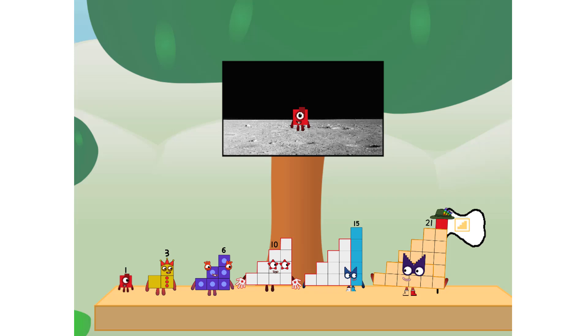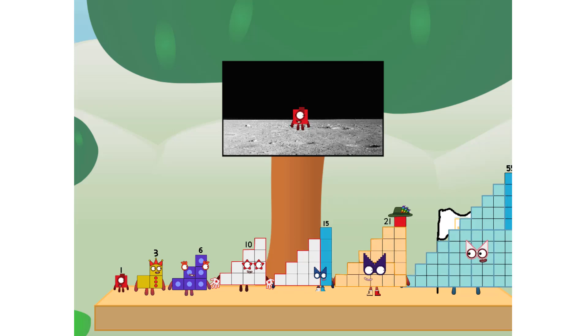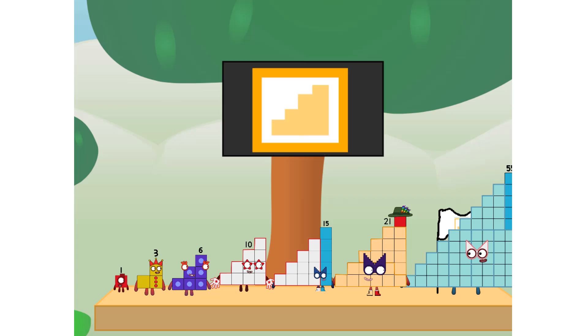We did it! The only thing left now is to plant a step squad flag! Number one, you have a problem — I forgot the flag. Don't worry, little one. I'll take care of this. And I promise, no cube power. Step power only.